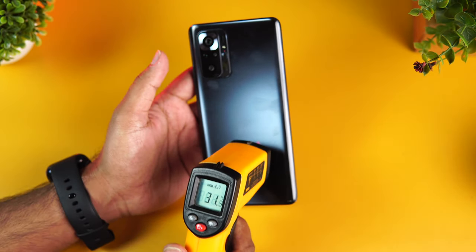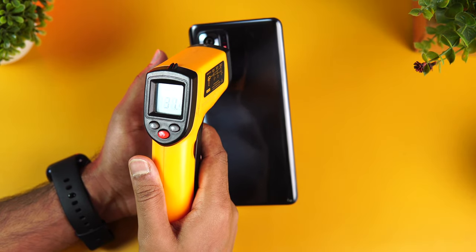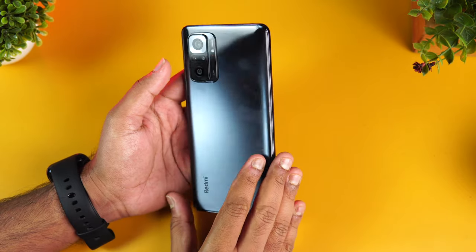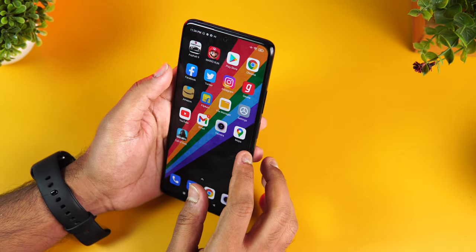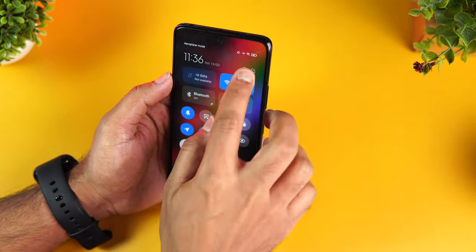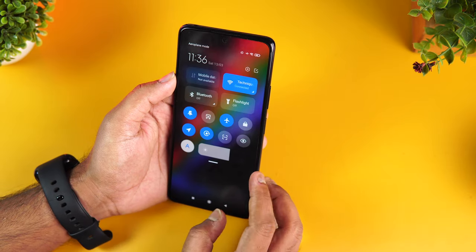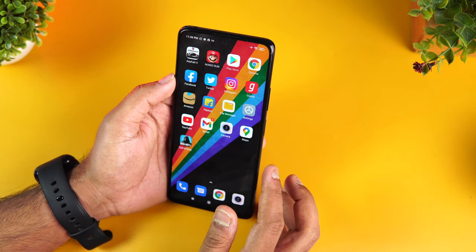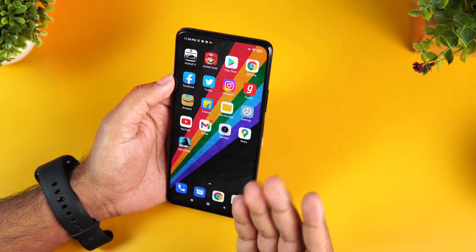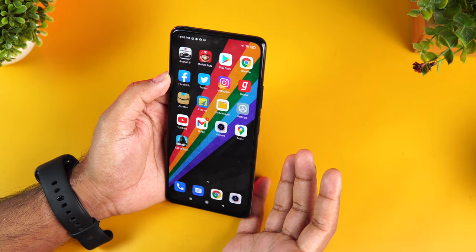The temperature is around 31.4 to 32.5 degrees — essentially room temperature at around 32 degrees. The battery percentage is currently at 60%. We'll play for around half an hour to 40 minutes, then check the battery drain and heating. Let's start with Asphalt 9 first.